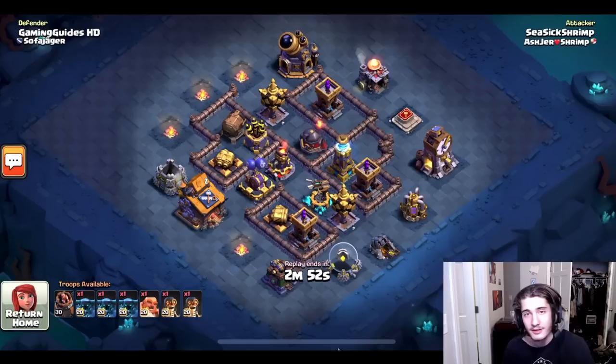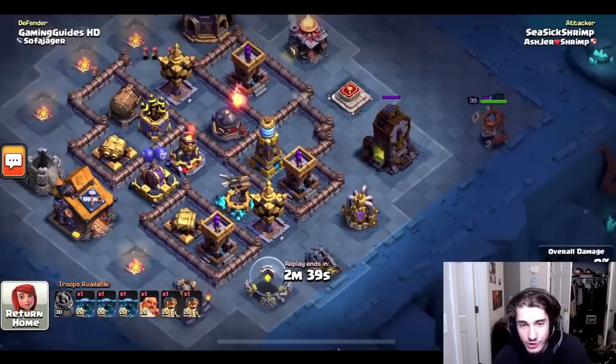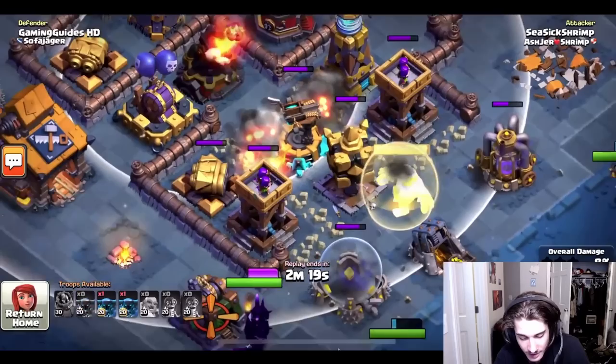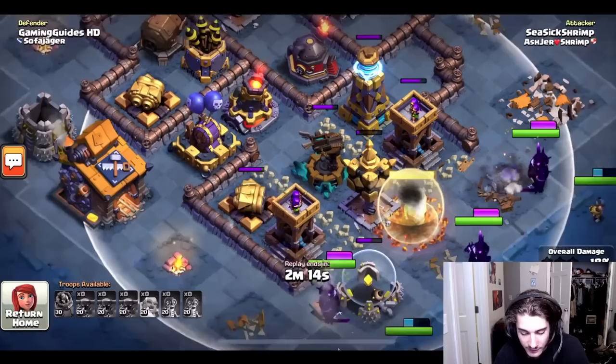Into his next replay — he's up against GamingGuidesHD, and he's not just a one-trick pony with baby dragons because he's also good with PEKKAs. He goes in with the battle machine on the corner clock tower to charge up the ability, bringing in two bombers instead of one. He doesn't need a cannon cart on this stage. He sends in all three PEKKAs with a giant that will tank the mega tesla, double cannon, and archer towers. The bombers open up both compartments and continue opening more as they move through the base.